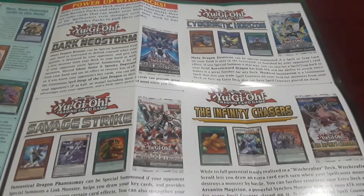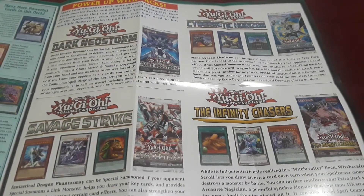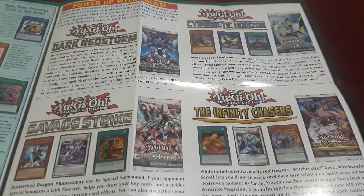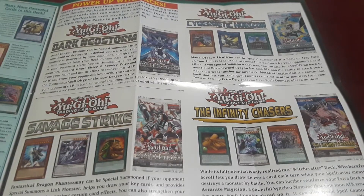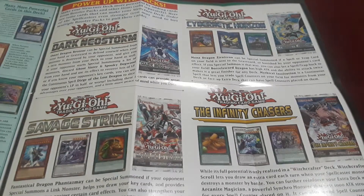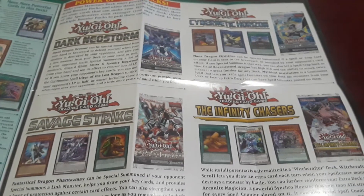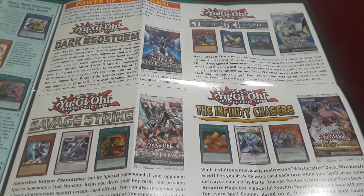Dark Neostorm is primarily because it is the newest set and I believe it has some spellcaster support in it — don't quote me on it. I do know for a fact Infinity Chasers has a ton of spellcaster support, and that's literally because Witchcraft is a really good spellcaster archetype. It's in Infinity Chasers with a lot of reprints of cards like Arcanite Magician, the Spellbook spell cards themselves, and just a whole bunch of support.